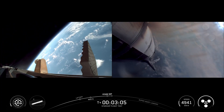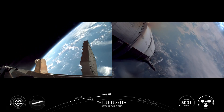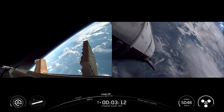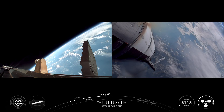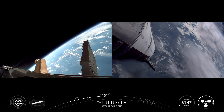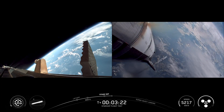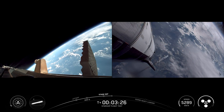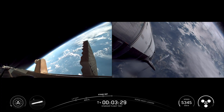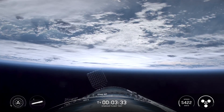Booster is doing its boost-back burn, continuing now towards its splashdown site in the gulf. We are seeing all six Raptors lit up on ship. Ship chamber pressures nominal — that's the expected thrust level in those Raptor engines on the ship: three vacuum-optimized, three sea level. Ship avionics power and telemetry nominal — all looking good.